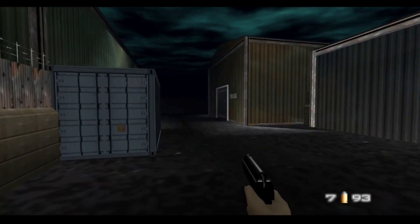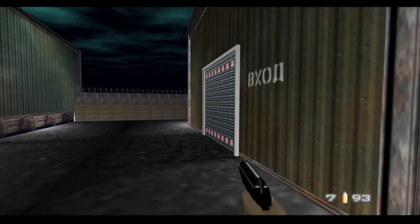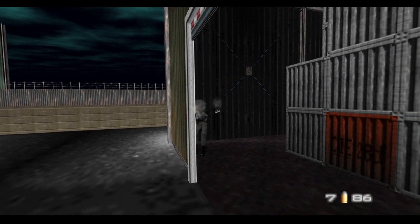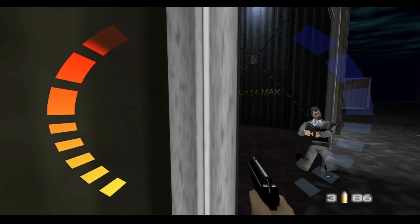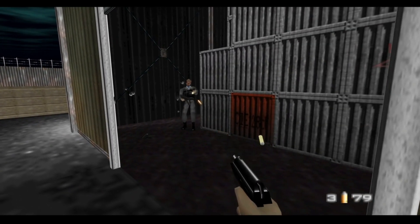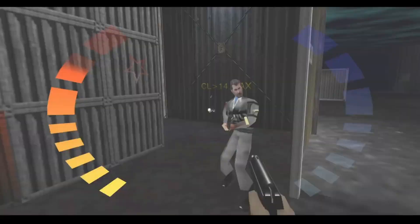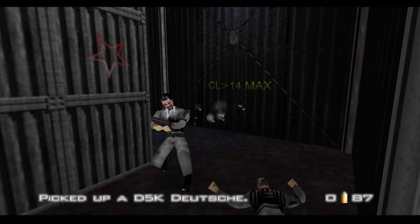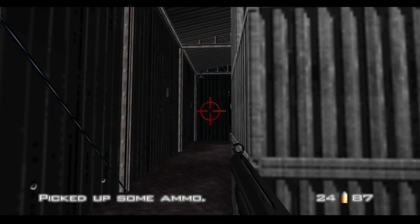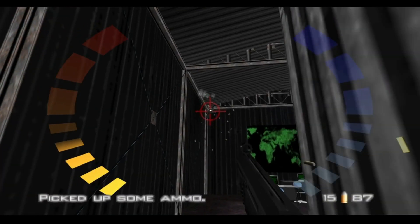We're going to turn left here and come to a shutter. This is sort of the make-or-break part of the level — it's going to have quite a few enemies involved. There's going to be a little turret on the top corner of the room. Just eliminate them; I'm not doing a very good job but they're dying nonetheless. Wipe them out.